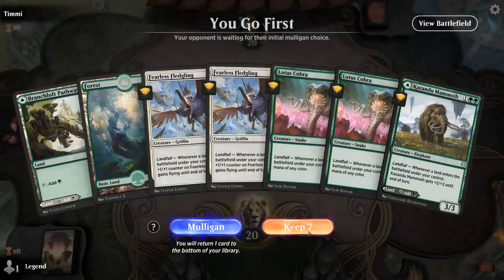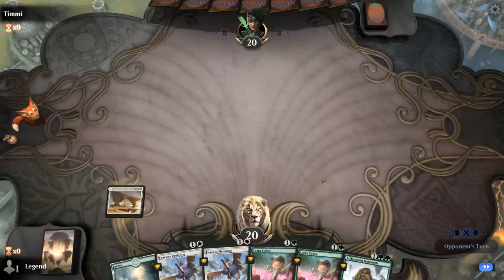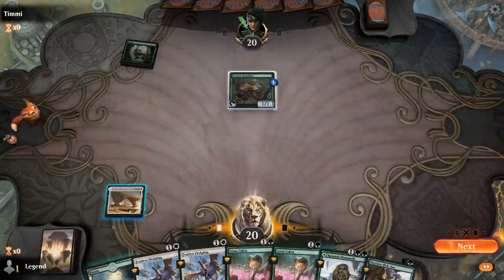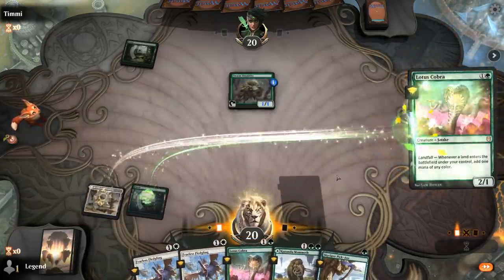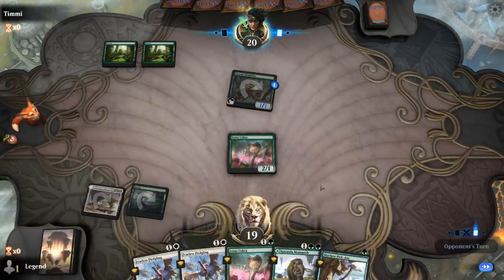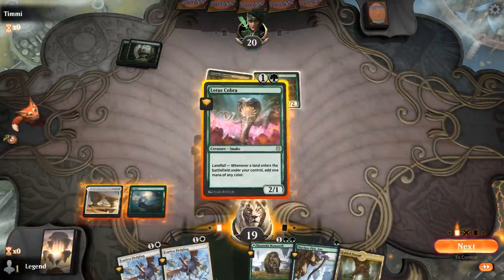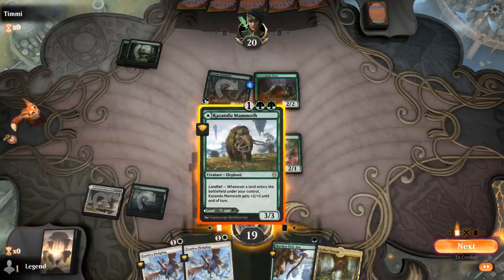We're on the play and we'll keep this hand. Probably holding Mammoth as a land since we can use the extra landfall triggers. We can go Cobra into Cobra, play Mammoth, play Fledgling. Drew a Fabled Passage — I think I still keep the Passage for next turn and just play Fledgling now. I'll offer the trade. Next turn I can empty my hand and Passage will give us a couple extra landfall triggers.